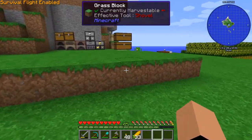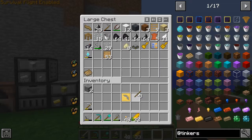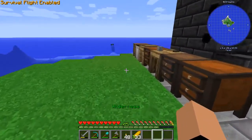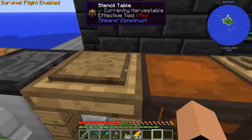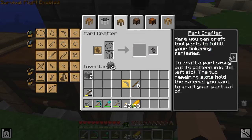Today I thought we would make a pick. So let's go to our tool forge — we need a pick head, a binding, and a rod.